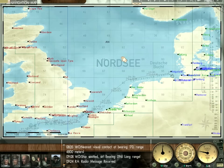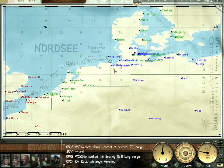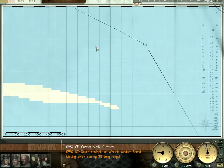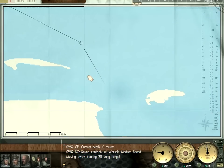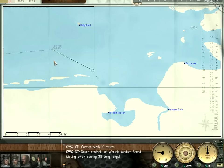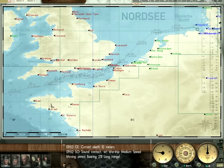Periodically, on pretty much any course I take, I like to dive my boat. The reason is that it lets us detect long-range warship contacts we wouldn't otherwise be able to see on the surface. If it were a hostile contact, we'd be able to account for it and take evasive action. I also do that to detect any merchants so I can blow stuff up.